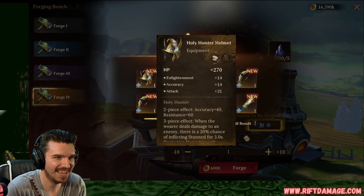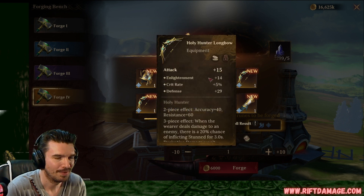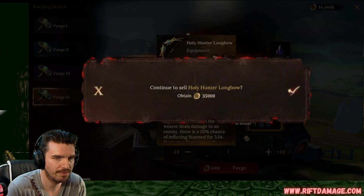Enlightenment, accuracy, and attack. We can do better. Enlightenment, crit rate, and defense, flat defense. I'm going to say I don't think I'll ever roll this. Enlightenment, accuracy, flat defense. I'll never roll that.